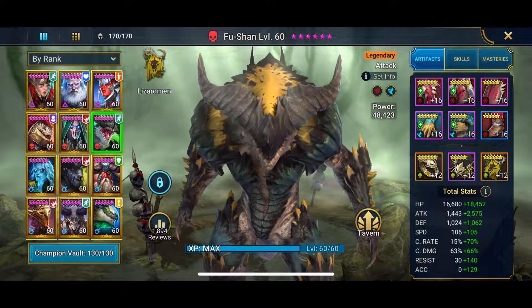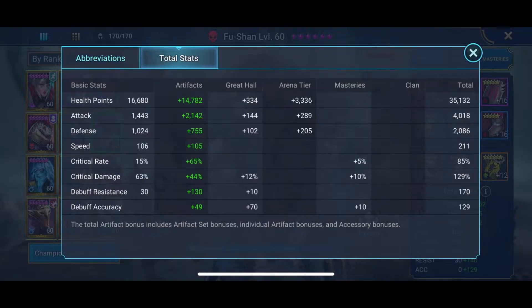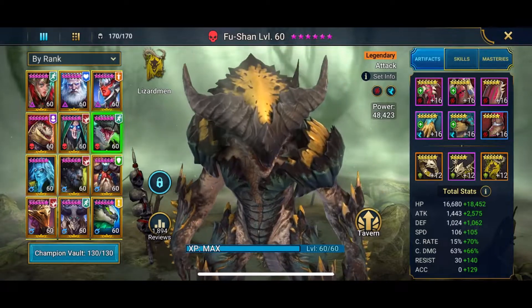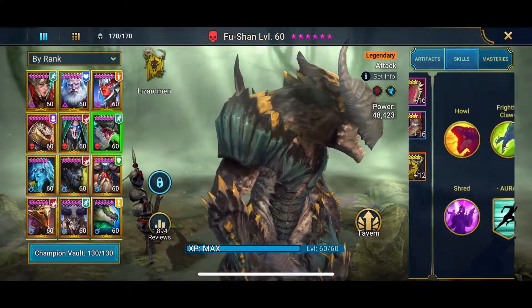Let's start with the total stats. I have 35k HP, 4k attack, 2k defense, 211 speed, and critical damage — I need to bring that up to at least 200% so I can land more damage. I've got the Savage set on him with two Speed set gear.